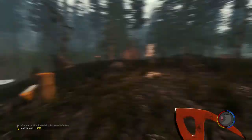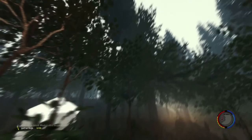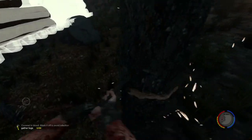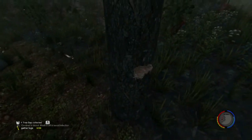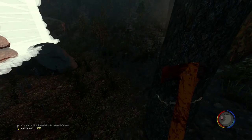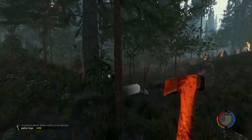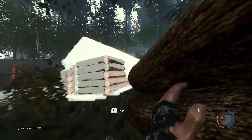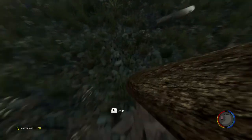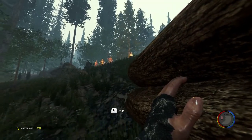Let's cut down a few more trees here — might as well cut down some right by the cabin. Closer the better. We should be using our new axe too. Let's see if we can get it up to 25 blocks. Am I interrupting your meal?